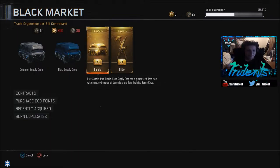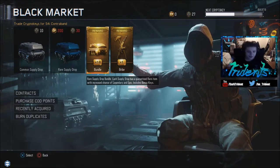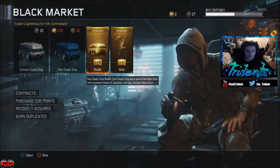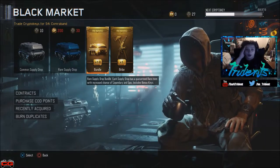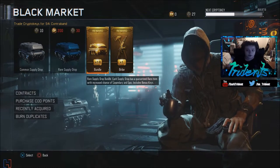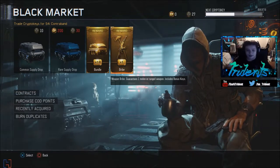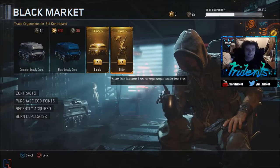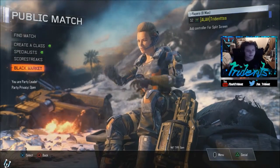Each of these bundle packs is a rare supply drop bundle — each supply drop has a guaranteed rare item with increased chances of a legendary and epic, and includes bonus crypto keys. The bribe pack guarantees one melee or ranged weapon and also includes bonus keys.